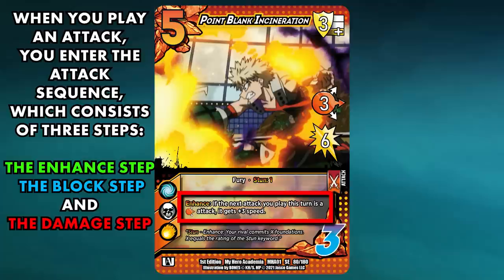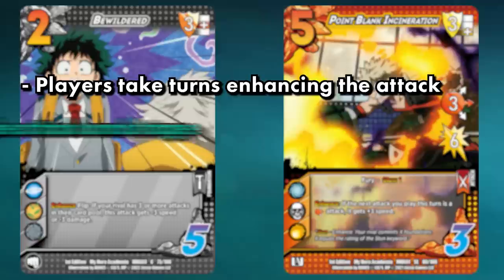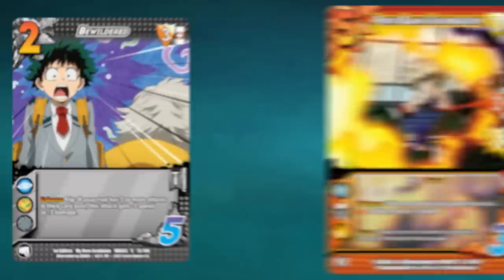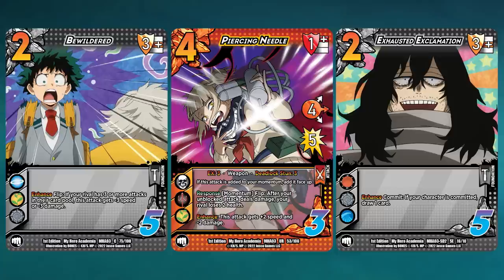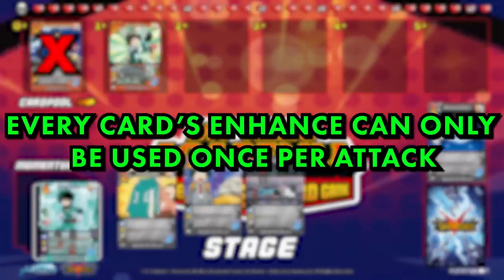After an attack has been successfully played with a control check, we will enter what is called the enhance step. Enhances are abilities that can be used during the enhance step. They will often modify the speed and damage of attacks, though they can do a lot more depending on the card. Both you and your rival will take turns going back and forth activating the enhances on cards in your stage, as well as the enhances on the current attack. The attacking player gets the first chance to enhance. There is no inherent cost to enhance — rather, each enhance states its cost. Some examples of cost include flipping a card, paying a momentum, or committing a card. If the card is committed, its text is deactivated until the start of your next turn. Similarly, if the card gets flipped, it prevents the card from having access to its abilities, but can still be used to pay for a check. You can use enhances from cards in the staging area, your character card, and the active attack, but not from other cards in your card pool. Every card's enhance can only be used once per attack if you pay the cost.